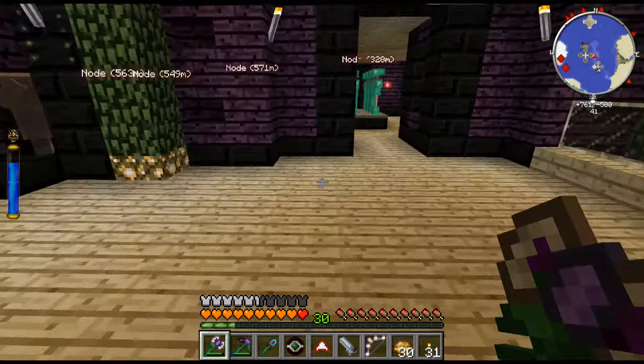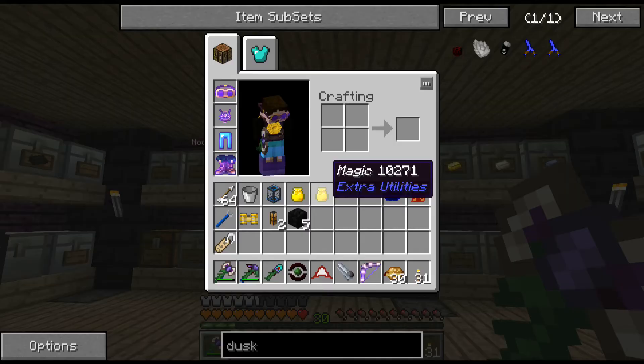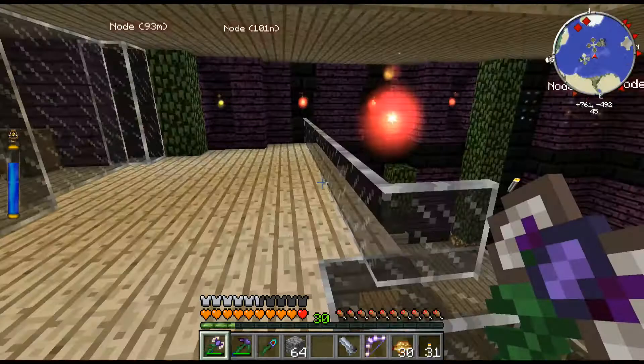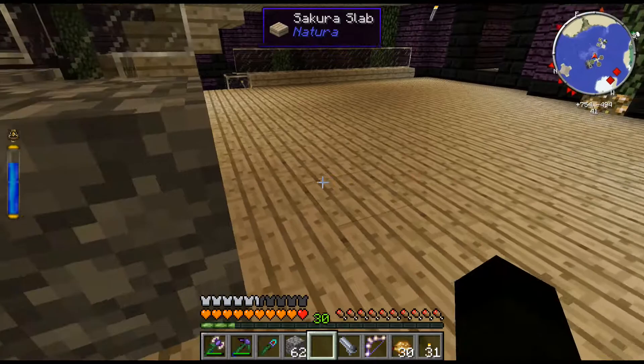Any mobs underneath it take damage and fill the altar. Normal mobs will die as they take damage, which means I either need an auto spawner or need to be near a spawner all the time. Witches, when they take damage, will give themselves a health potion. So my plan is to stick an auto spawner underneath there — which I've already done — with a witch in it.